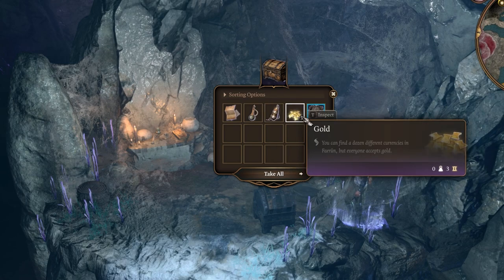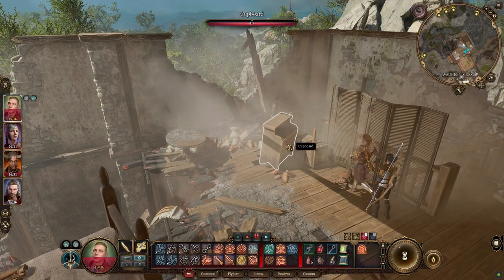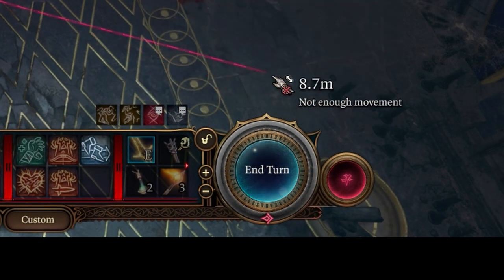If we are to save time, we need to talk about looting. One thing the game doesn't tell you is that instead of clicking, you can quickly loot all just by pressing spacebar. Spacebar also works as a quick way to end your turn in combat.